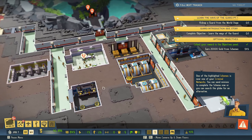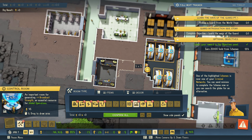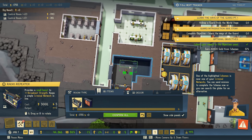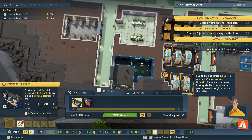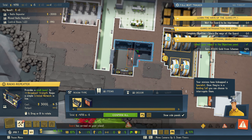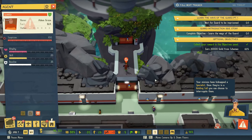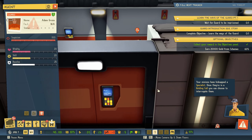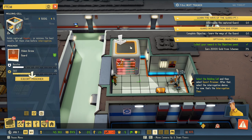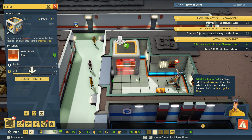While we do that, I might just expand our control room a little bit because it's getting quite small for what we need. Your minions have kidnapped a specialist — once they're in a holding cell you can choose to interrogate them. Our guard has been captured and is going to our prison cell. Select the holding cell, then select 'Escort Prisoner,' then select the interrogation device — for now that's the interrogation chair. Let's start interrogation.